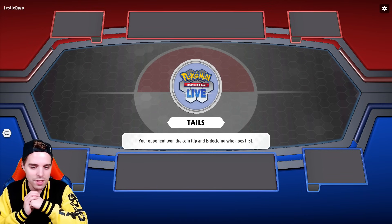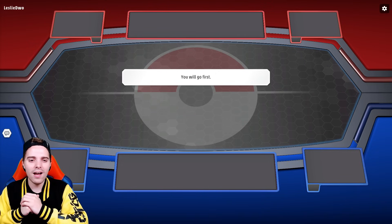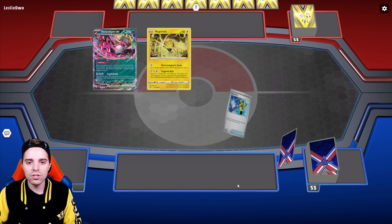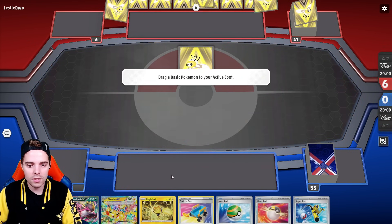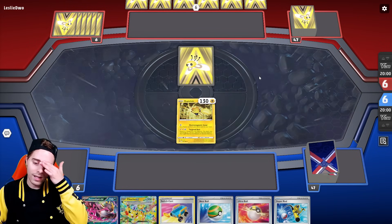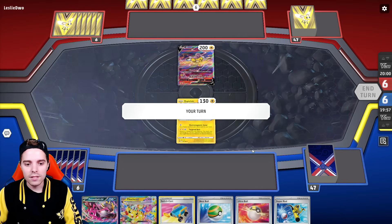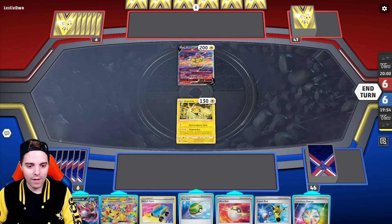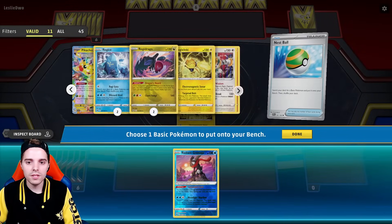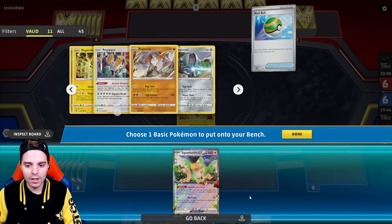I don't mind going second with Regis — you're going to instantly get a lot going. Okay, we can go first. Let's see what kind of archetype this is. If we're up against a very turbo aggro deck, it's actually a great matchup. We start off with a Regilecki. There's a Raikou — so it's a very aggressive deck. We have the Luminous Energy and the Nuzball. I'll Nuzball and get Radiant Greninja.